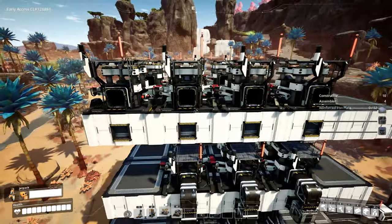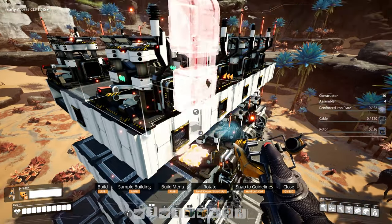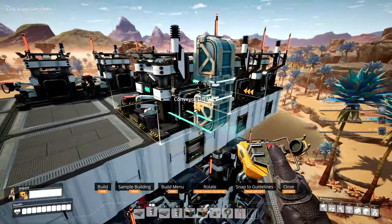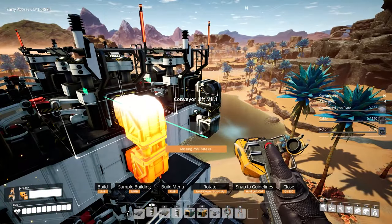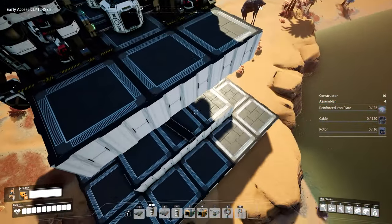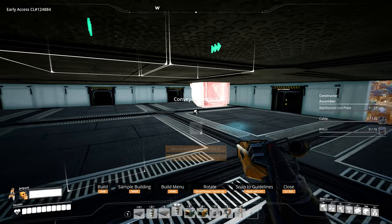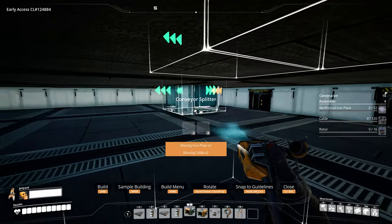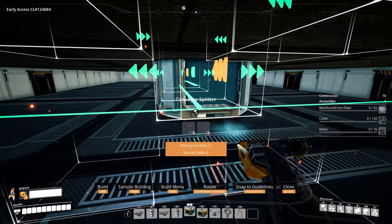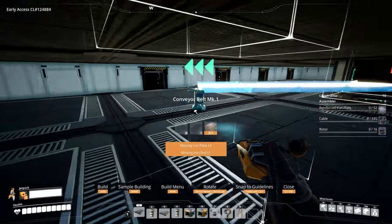At this point we still need 10 more constructors to be built. Get the lifts in place and get the connection made before forgetting. Same as the floor below, we're going to do an overflow array system. We don't need a splitter on the edge since we only have the singular structure there; on these six go ahead and place splitters, then on this long one just connect it up.